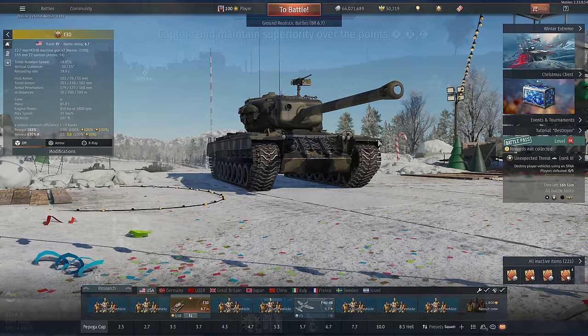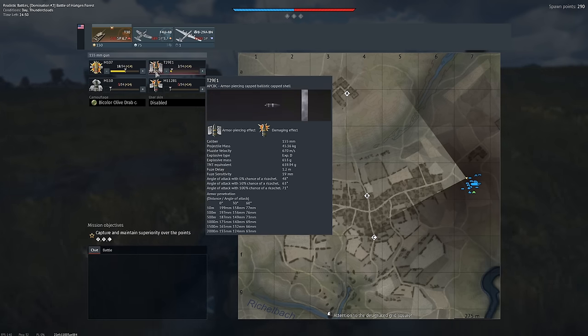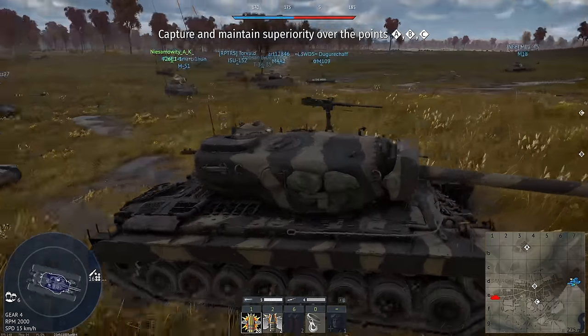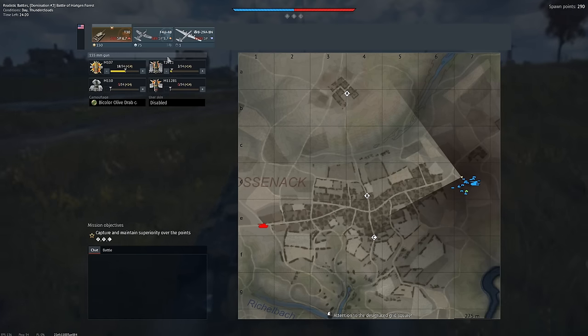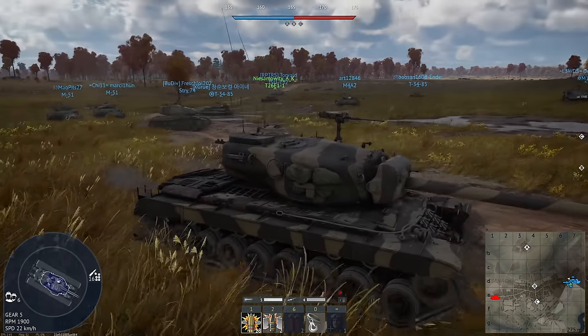This thing is super fun. Alright, here we go — we're on Hurtgen Forest and it's a full down-tier. Let's check this shell out: 640g TNT equivalent in an APHE. We need to try and use that sometime as well, because you overpressure things and you don't even pen sometimes.